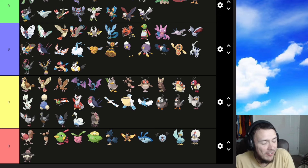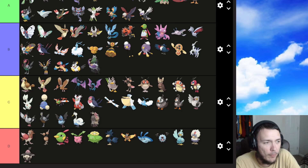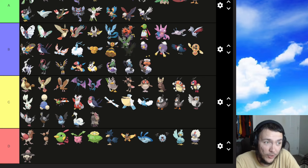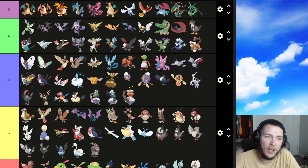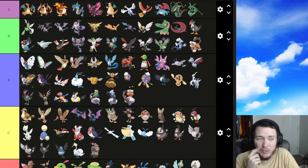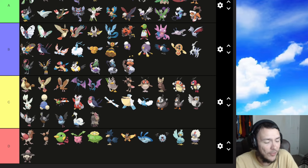Now we have the legendary flying trio from Gen 5 — Tornadus, Thundurus, and Landorus. The OG incarnate forms for all of them are probably B tier. The Therian forms are for sure an A — part of me thinks Landorus Therian might just barely be S tier, but no, they're all A tier. One of the best like new Pokemon form changes ever. OG forms B tier, Therian forms A tier. That is Gen 5 — on to Gen 6.